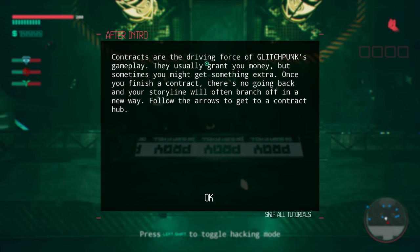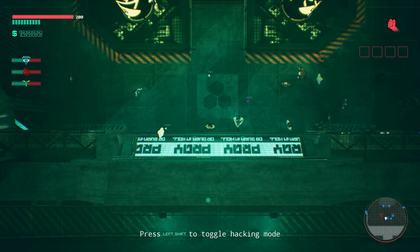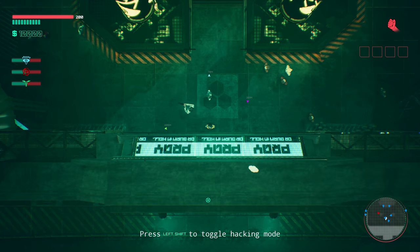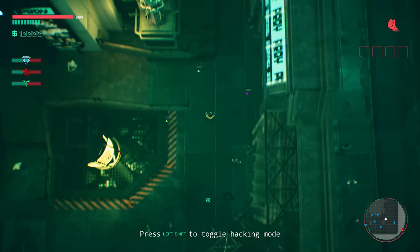Contracts are the driving force of Glitch Punk's gameplay. They usually grant you money, but sometimes you might get something extra. Once you finish a contract, there's no going back, and your storyline will often branch off in a new way. Talking about the title, Glitch Punk — if you read through the game description, it talks about how we are an android with an ability called Glitch, which lets us kind of override our programming.